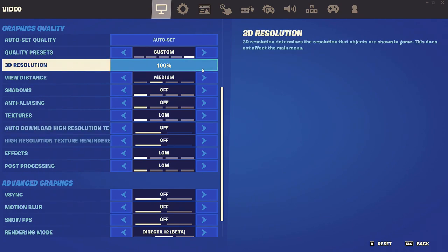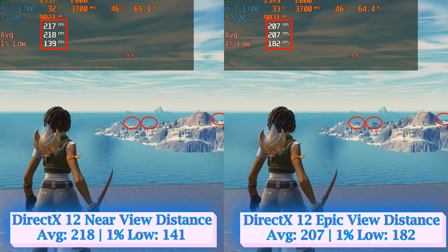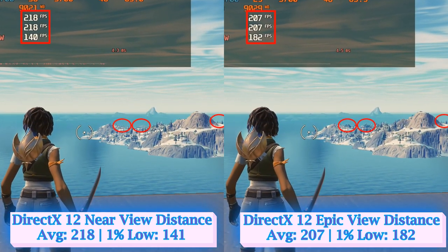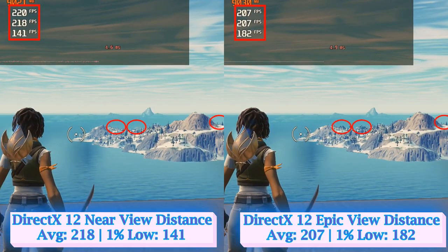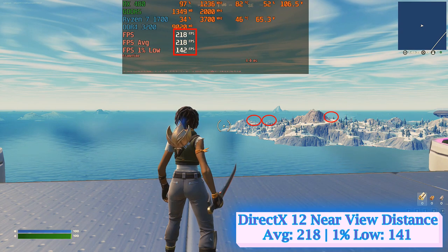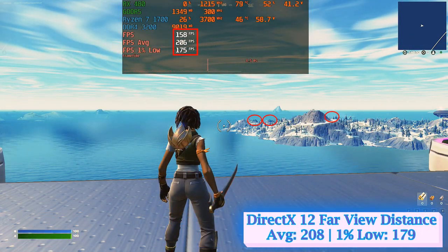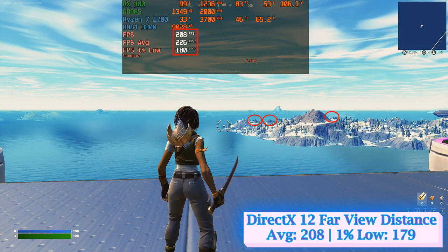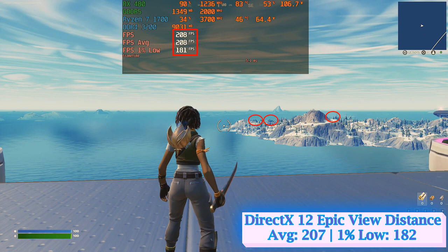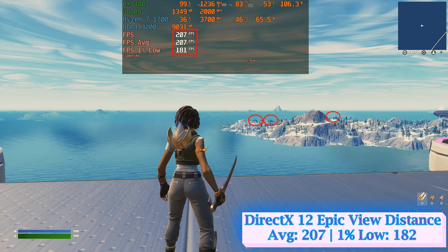Usually, higher distance levels increase the overall workload on both CPU and GPU, resulting in lower frame rates as more models and objects appear in the background. But what we see here is something Fortnite developers should address. Even though the Near setting offers higher average FPS, it is 30% lower at 1% low compared to Medium, Far, and Epic. Moreover, there is zero performance or visual difference between Medium, Far, and Epic. This means your view distance should be anything other than Near, otherwise your gameplay will suffer at the crucial 1% low FPS.